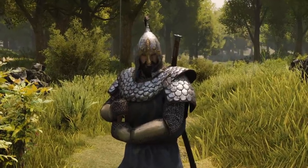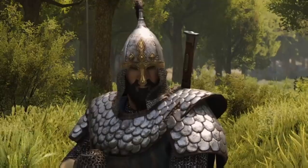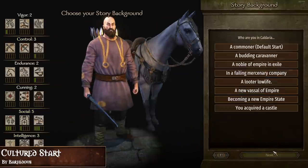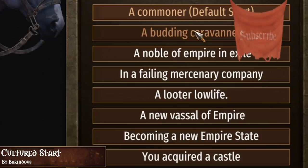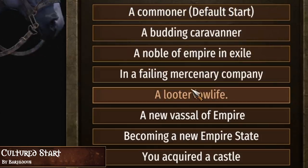Before we can even think about trading and caravans, we need the right jumpstart in the game, which is going to be possible with the mod Cultured Start — a character creation improvement to allow for more control over how you start the game. With this mod we're going to have the ability to start the game as a merchant, giving you a few mules and some basic mercenaries right after starting your adventure.